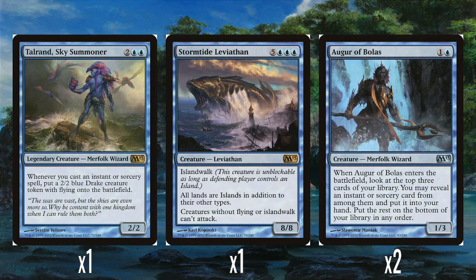The other rare of the deck is Stormtide Leviathan, which we've seen before — I think it was in M12 or M11, and it's been in core sets for a while going forward. It's 5 and triple blue for an 8-8 with Island Walk. All lands are islands in addition to their other types, and creatures without flying or Island Walk can't attack. It's a big game-ending creature — basically unblockable with a moat effect. It doesn't have a huge synergy with what the deck is doing as a blue-red spell deck, but it's a big threat to close out long games. I think it's okay; there might be slightly better choices in the set, but it's perfectly fine.